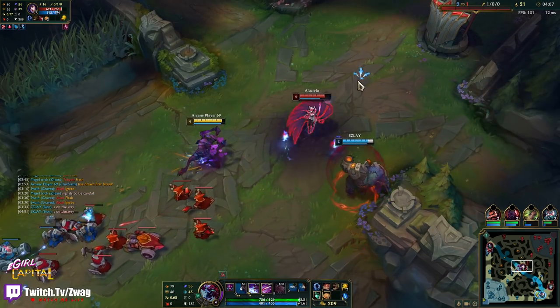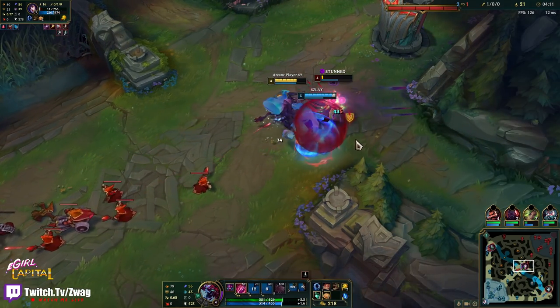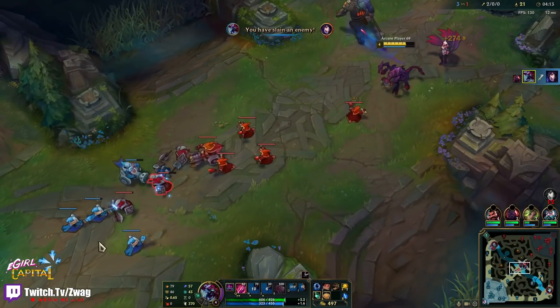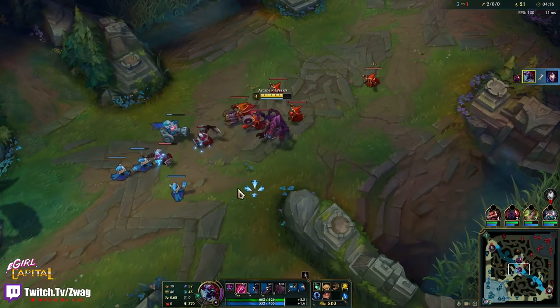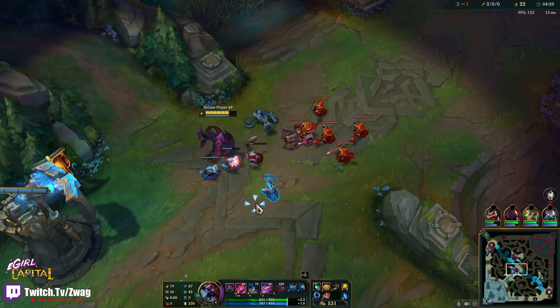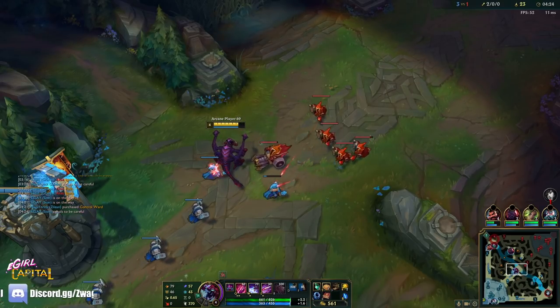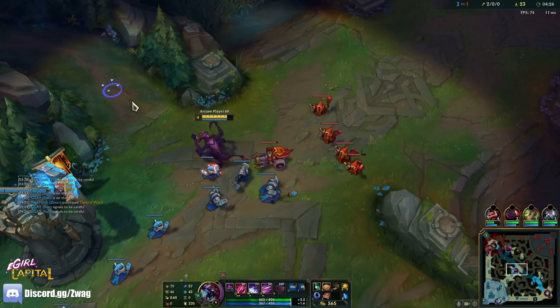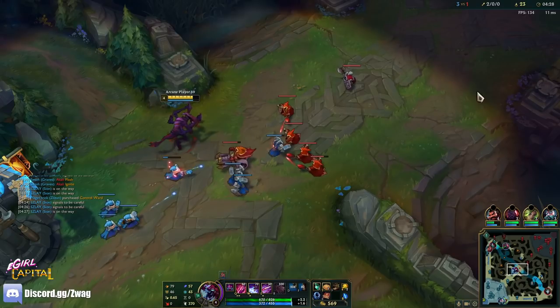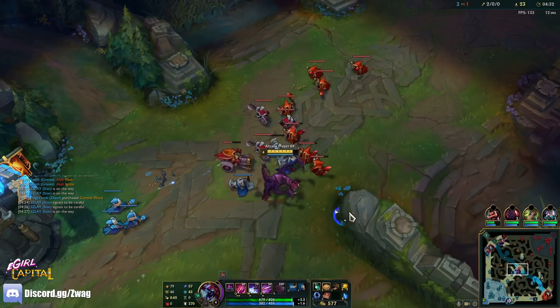We got charmed but I think we might get her because she doesn't have Flash. Nice — what a well-timed gank! I could just hold the wave here and chill now because we just got to lane. We'll max W second after Q because it adds to our burst.